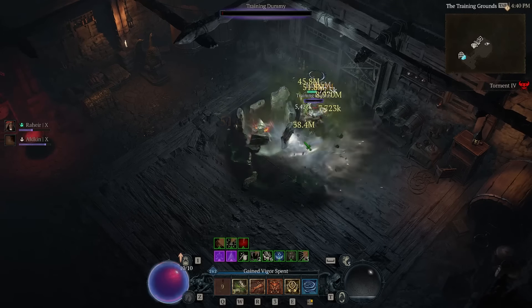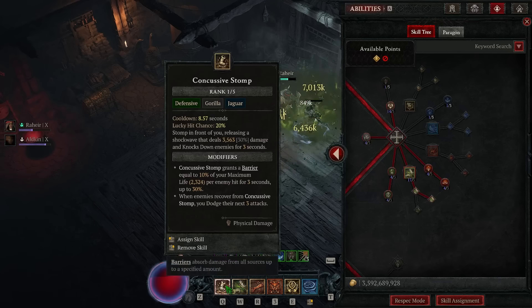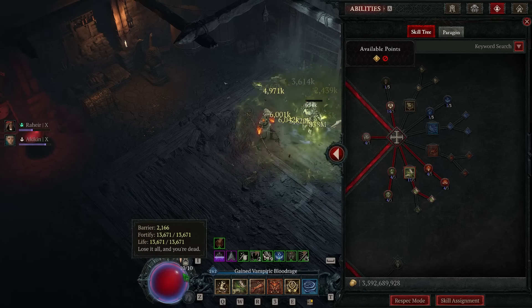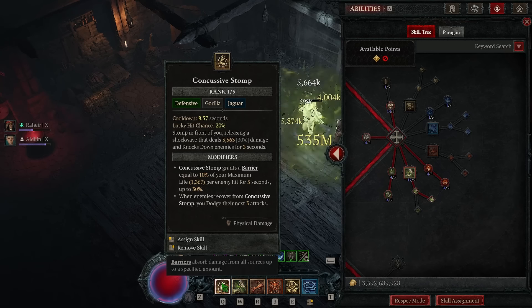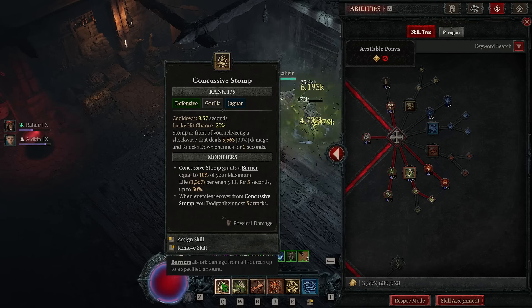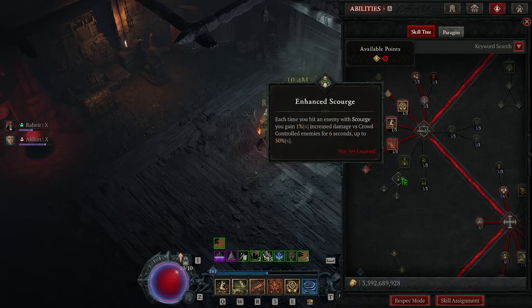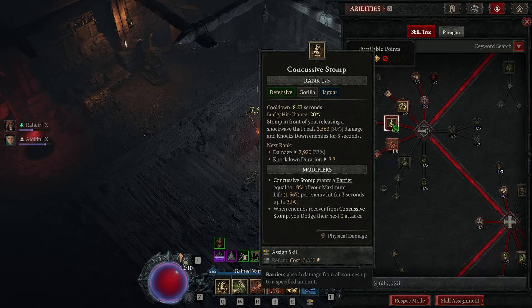Concussive Storm is a very good ability because we can constantly spam it and reset its cooldown very fast. It's a guerrilla skill, so using it resets our Resilient buff. It also significantly helps maintain our barrier — without Concussive Storm it would be much harder to get maximum barrier while fighting. Concussive Storm grants 30% of barrier every time we hit enemies and gives a chance to dodge the next three attacks from an enemy, which helps a lot against bosses. As an alternative, Scorch increases damage and can't-scorch effects, dealing more damage against crowd-controlled enemies. I prefer Concussive Storm for stability since we already have a lot of damage.